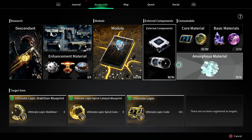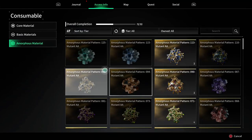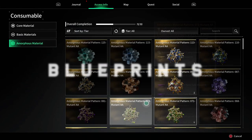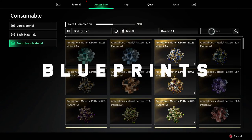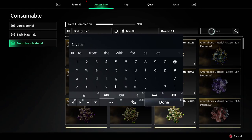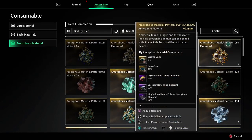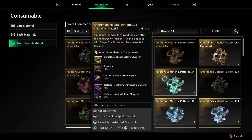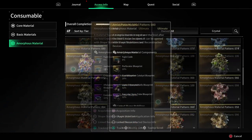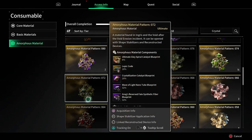Then we were looking to get some crystallization catalysts, so we were in our amorphous patterns looking to see which patterns had the crystallization catalyst. I thought about the solenoid trick — what if I typed 'crystal'? It filtered the list down and I started clicking through the different patterns, and they all showed up with crystallization catalyst. I'm like, either this is a well-known trick or I'm a noob — either way, this is awesome.